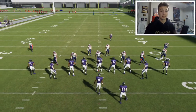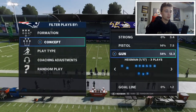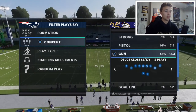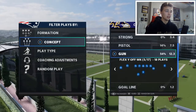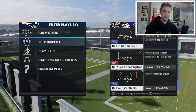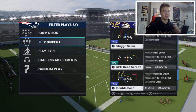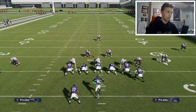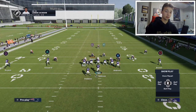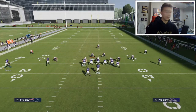Now I'm gonna show you guys the second formation that has a really good cover three beater I like to run. Again we're in the Baltimore Ravens playbook. The first play was out of Gun Deuce Close. This next one is gonna be the fifth formation — Flex Y Off. I believe it's in other playbooks — I've seen other people run it. The play is Double Post, and it's another cover three beater. You wanna run this one to the tight side of the field, so the other one's to the wide side and this one's to the tight — a good way to attack your opponent both ways.